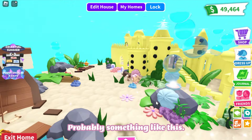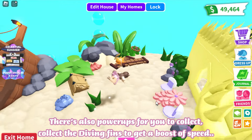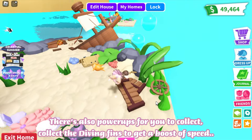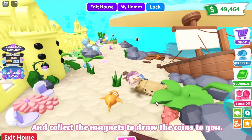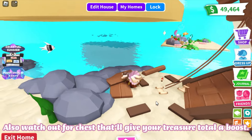There are also power-ups for you to collect: collect the diving fins to get a boost of speed, and collect the magnets to draw coins to you. Also watch out for chests that'll give your treasure total a boost.